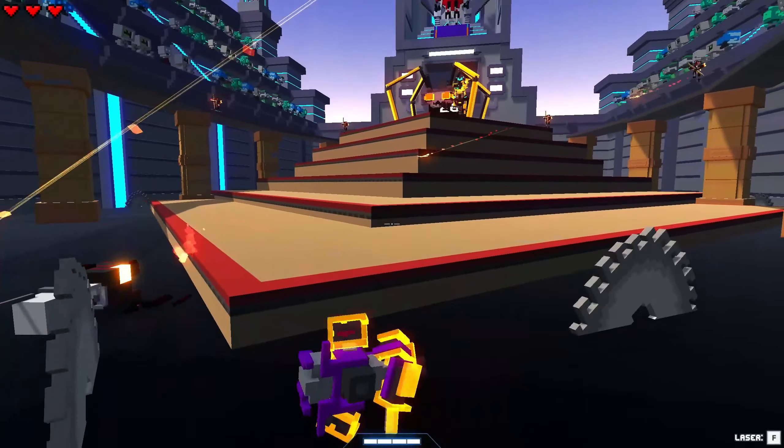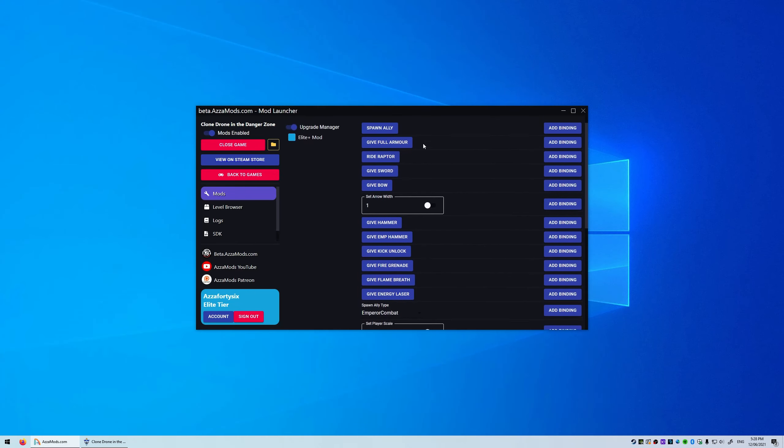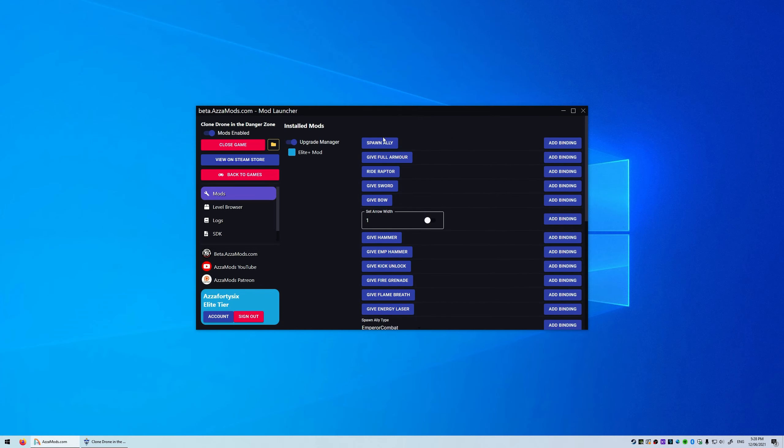So I was telling Ash that it's too hard and he had an idea. He told me to try this new mod called the Upgrade Manager. So there's a whole bunch of options here from spawn ally all the way down to give energy laser. I'm gonna try and go down the list in order.